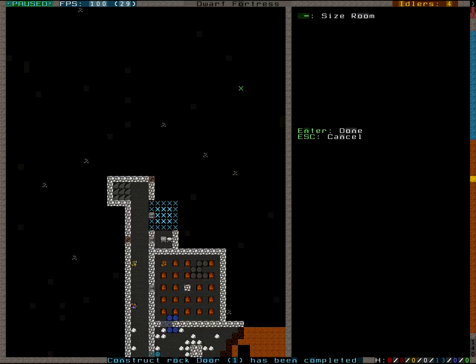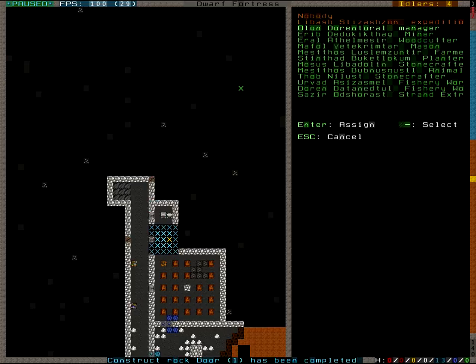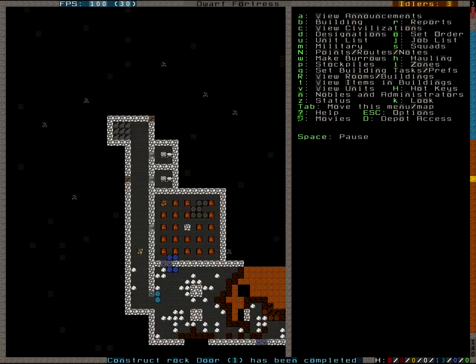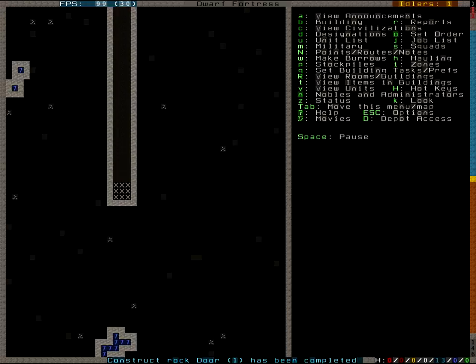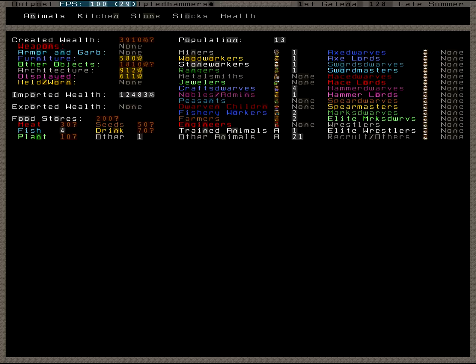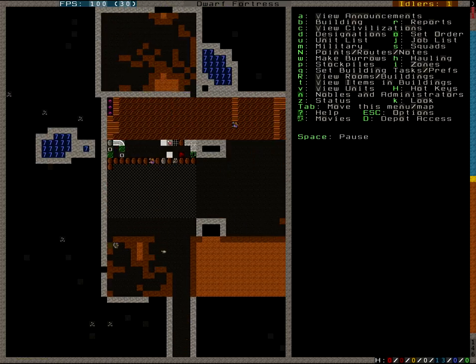Also forgot to assign those rooms. This is going to be the expedition leader office, and this is going to be the manager office. And now our manager can actually manage the fortress — all from his office. We should soon have the exact count on how many things we have to eat and drink and be merry.